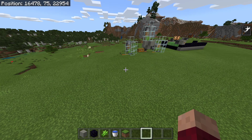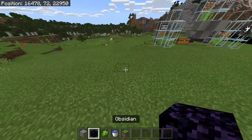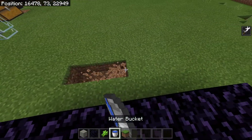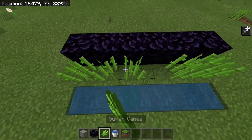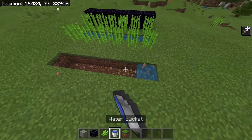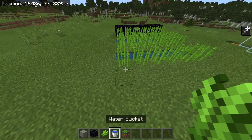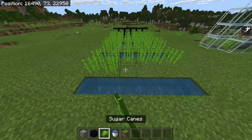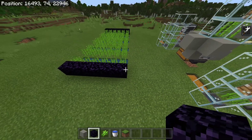First, to do this, we're going to have to find a nice open area — this area here should work fine. Then we're going to place six pieces of obsidian like this, then leave a one block gap and put in some water. You can then fill this in with sugarcane on both sides. Then leave a one block gap, put in some more water, and repeat the process. You can do this for as many pieces as you want. Once you've filled in as many as you want, just place some obsidian along the end like this.